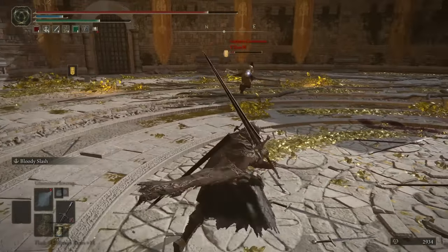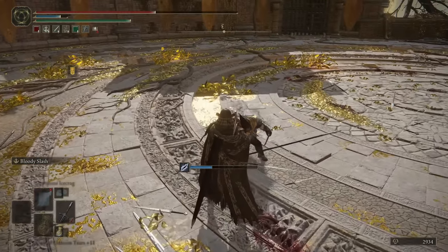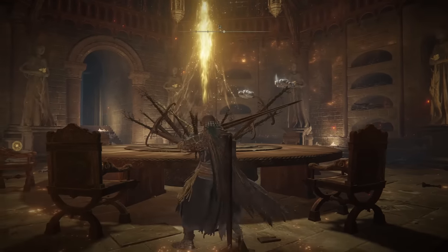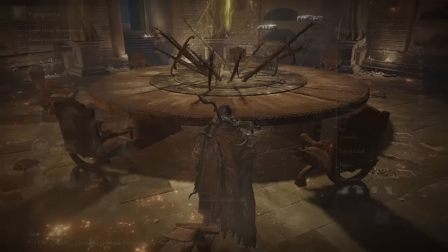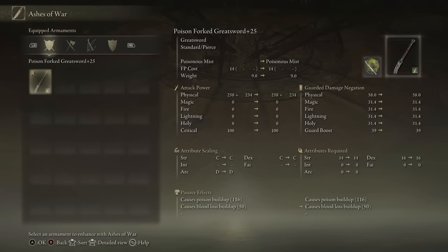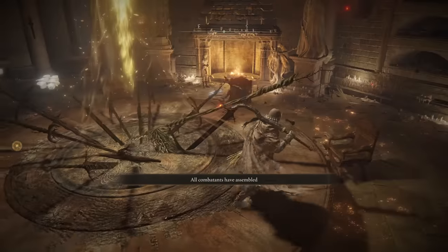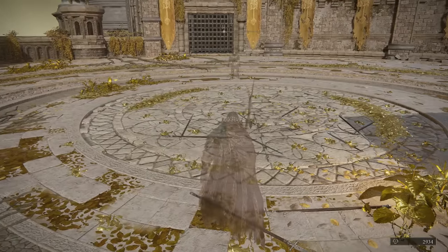This Greatsword specifically has moveset two — where you kind of flip the sword around, just like the Banished Knight's Greatsword. Just imagine if the Claymore had this weapon's Light Attack String — it would be the sauciest weapon in the game.